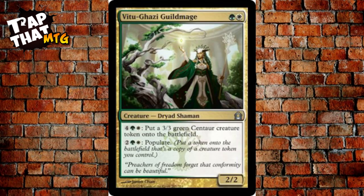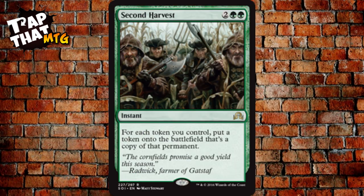Vitu-Ghazi Guildmage costs a green and a white — a 2/2. For four, a green, and a white, create a 3/3 green Centaur creature token. For two and a green, populate. Second Harvest costs two and two green — for each token you control, put a token onto the battlefield that's a copy of that permanent. Make sure you have tokens on the battlefield before you play it — it specifically says tokens, not just creatures.